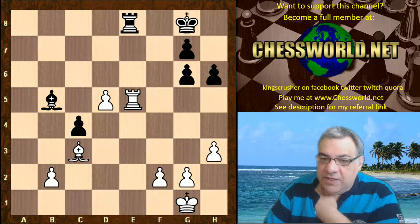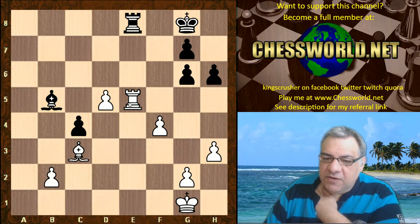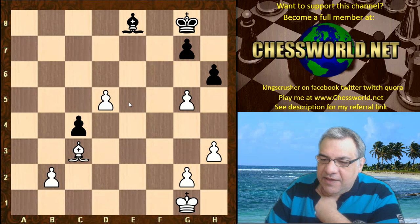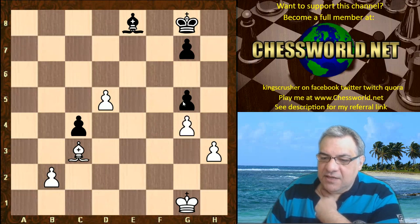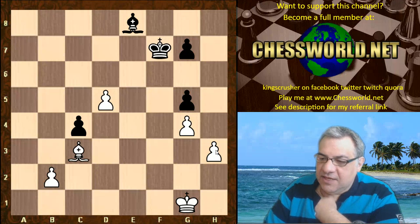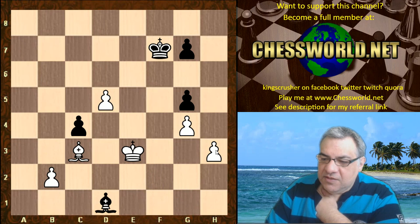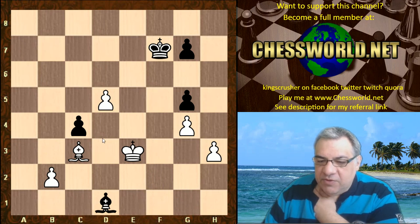Rook takes e5, Rook e8, f4 — so there are two connected passed pawns. Black can't afford to take that. g5, and now actually white does take on e8, and f takes g, which fixes that pawn on a dark square as a target for this Bishop. Nevertheless, these are potential targets for the light-square Bishop perhaps one day. King f7, King f2, Bishop a4, King e3, Bishop d1 — as if saying, 'if your King moves I'm going to try and get h3,' but the King did move.